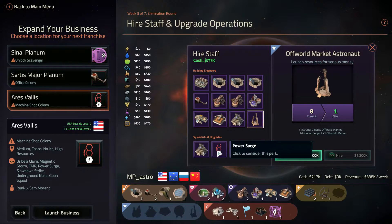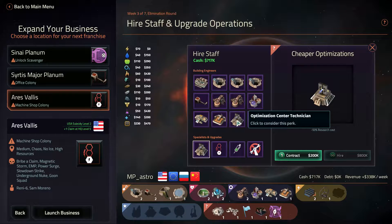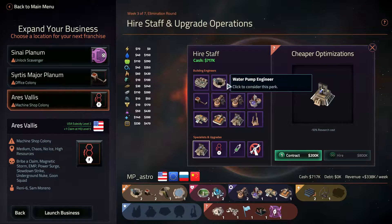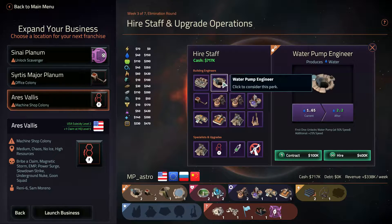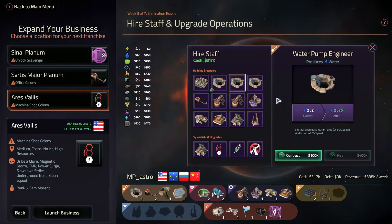Specialized upgrades — power surge — plus 50% research speed. Optimization center, I don't know what's good. Water pumps: water is normally a hard thing to find. What's the difference between all these? Nothing. Let's just hire him to upgrade that. I hope we can upgrade it even further if we want, but that's good for now.